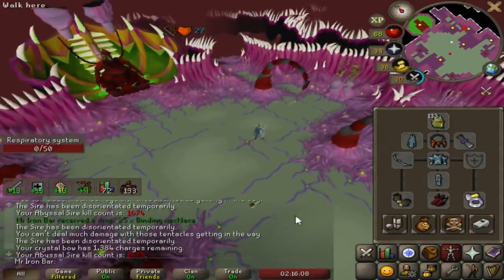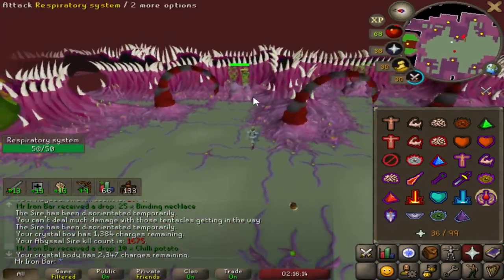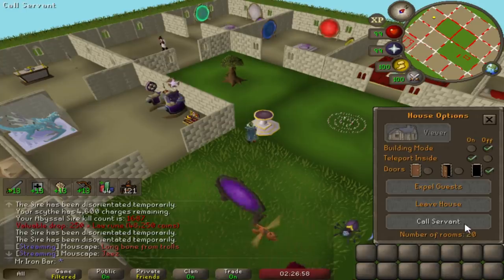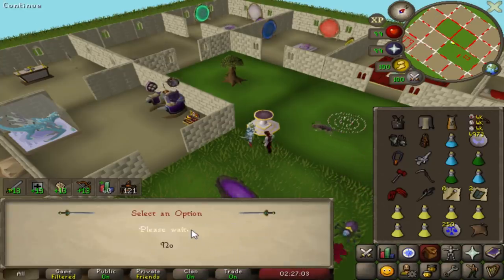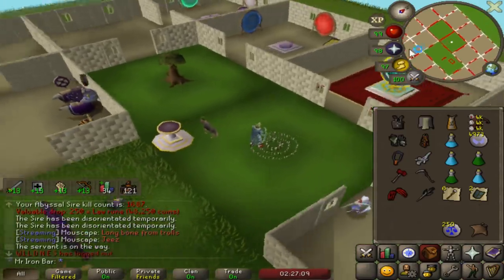This has crazy connotations for other PVM, specifically Hydra, because that's a boss where if you do your path correctly, you don't take any damage. This is really good for people that do Sire - if you don't want to leave the restores and brews behind as drops, you can pick them up. On your way to your house while you're healing up, you can get your butler to do it for you. Super useful.